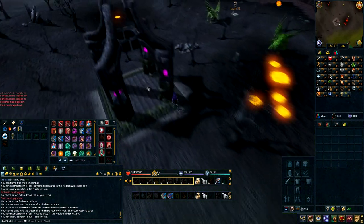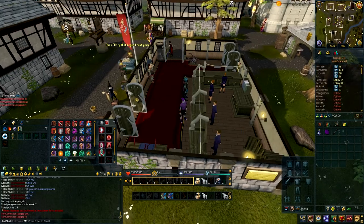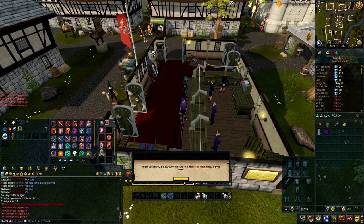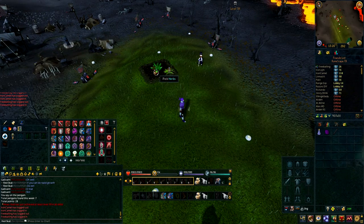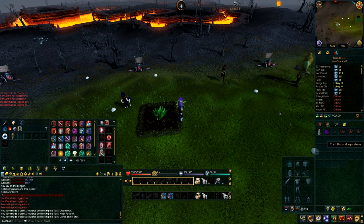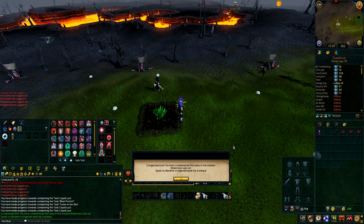There's only one task left. So you can get back to Edgeville somehow — I used the Obelisk. For this part you need a Dragonstone, Empty Vial, and your Wilderness Sword 1. Teleport to your Herb Patch in the Wilderness. Get your herb, clean it, use it on the vial. Craft your Dragonstone, then grind your Dragonstone and use it on the vial. And there you've done all the tasks.